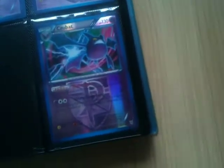Pre-release card — that's the staff one — looking for 10 for that. Looking for 8, looking for 3, looking for 3, looking for 13. Two pounds for Garbodor.